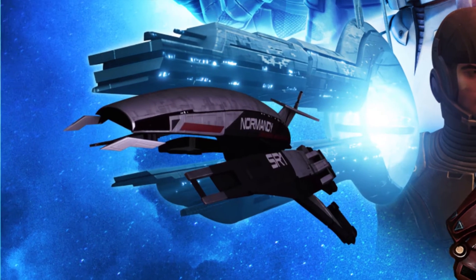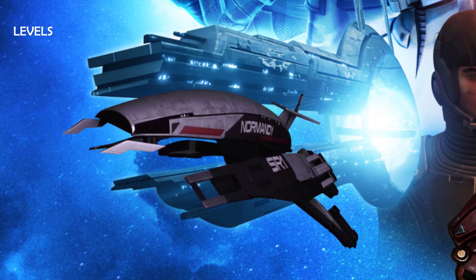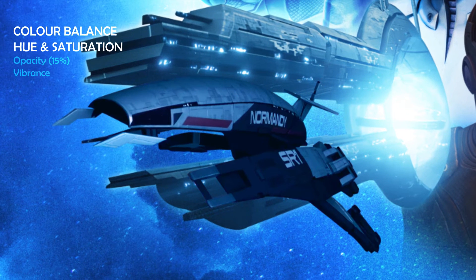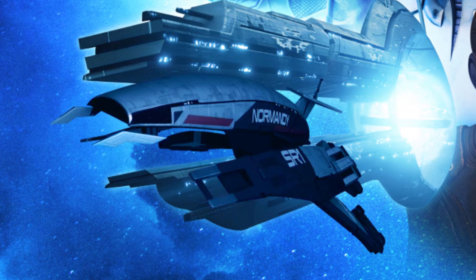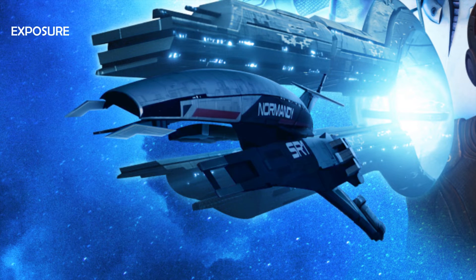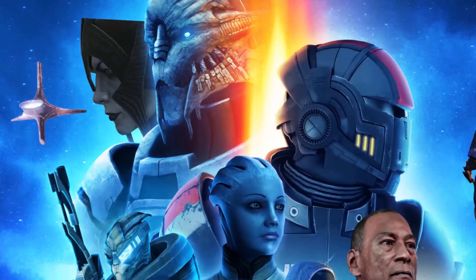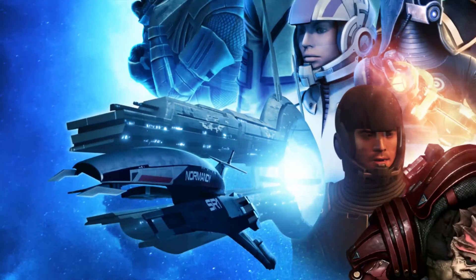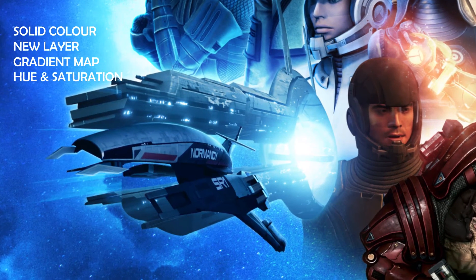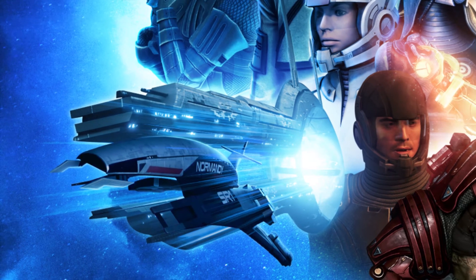And then we go to the Normandy SR1 — this is before we got destroyed in Mass Effect 2. I used a levels layer to brighten the Normandy up, threw in a few layers to tint it, then an exposure layer and levels layer to add some shadows. Then a hue and saturation layer for the highlights, an exposure layer to brighten them, and another hue and saturation layer to add the haze. One of my favourite parts was using the same technique as the orange glow — I threw a hue and saturation layer on it to tint it blue and placed it on the mass relay to make it look like the Normandy was actually blue. I also threw in a few layers to brighten that area.